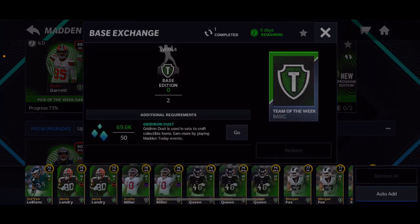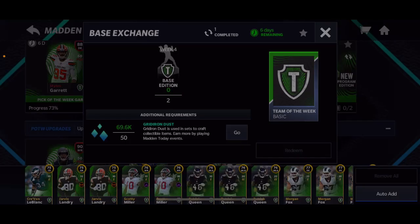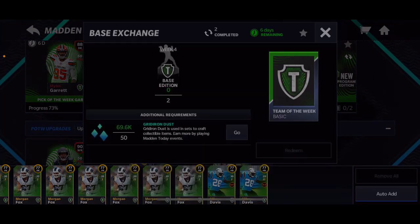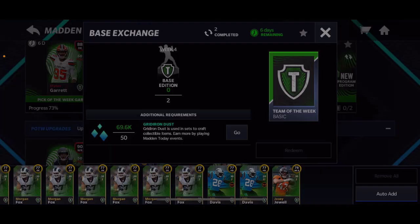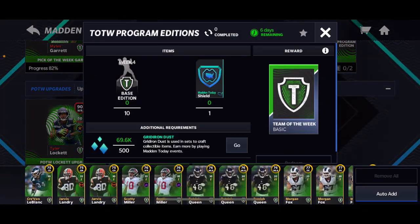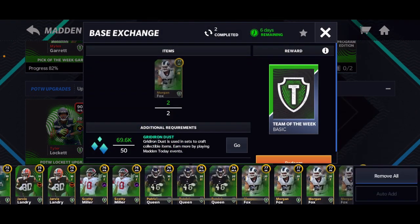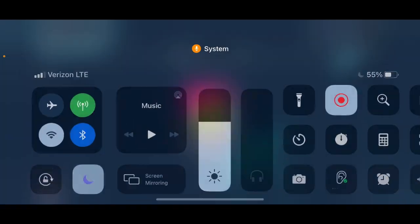Let me see if I can do this set a couple more times — might not be worth it but who knows. I think we need that Josie Joelle or something, and I'm not sure who the other player was. Next pack — and there we go, 78 overall Josie Joelle! So now we just need Chris Carson. They just do not want to give me him.